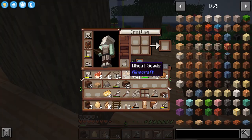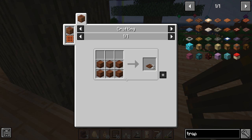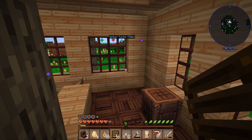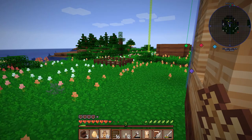So then I want... how do I make a trap door? Oh, the spruce trap door looks cool — I think I like that one the best. Do I have any spruce?